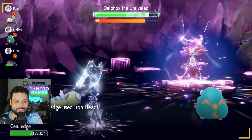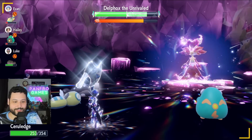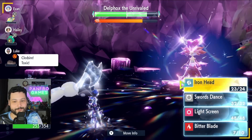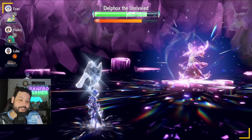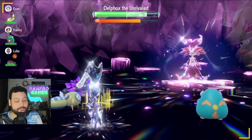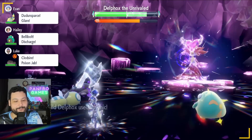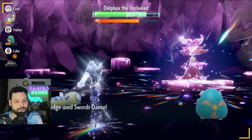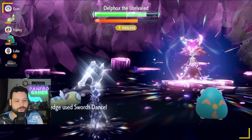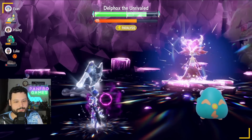Iron Head does a decent chunk without Swords Dance. If we get a couple Swords Dances off we'll really start popping off. Delphox stole some of our Tera Orb charge, which is why I Tera'd immediately — so let's Swords Dance. For those taking notes: attack with Bitter Blade three times, then Swords Dance three times. Flash Fire also prevents burning, which boosts Bitter Blade damage. When we're low on HP we use Bitter Blade exclusively, but we're still high so we're fine. After two Swords Dances, barring a crit or SpDef drop we should be okay for the third.